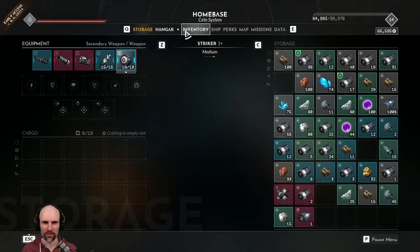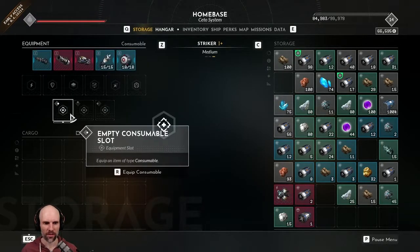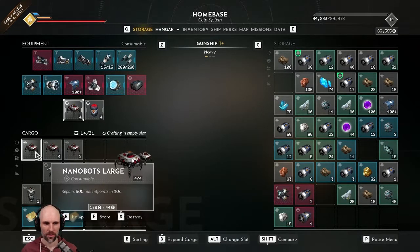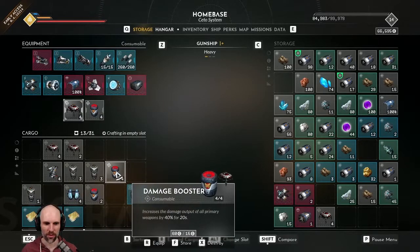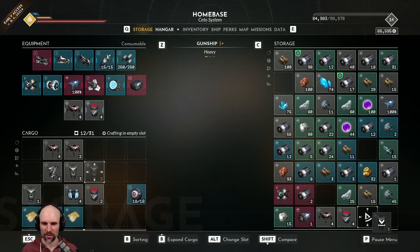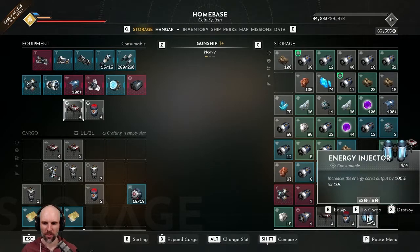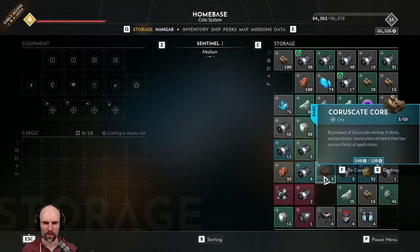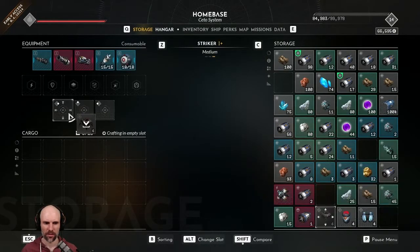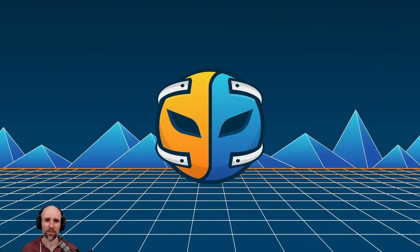Consumables — I'm going to want nanobots, and close range. We just want to crank out the damage. We'll take a damage booster, nano engine... energy.